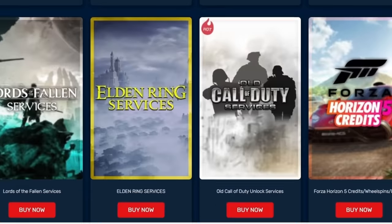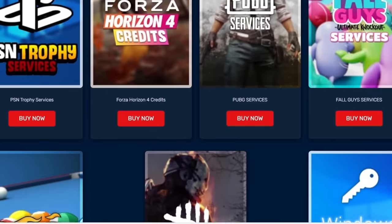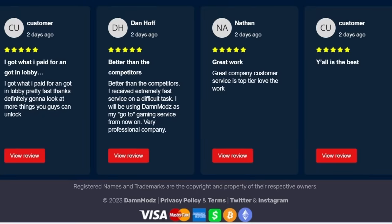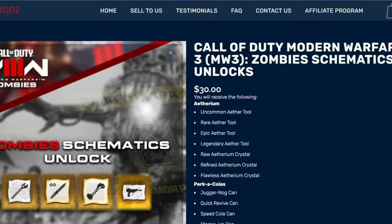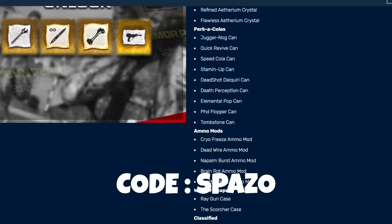Thank you to Mods for sponsoring this video. They are an awesome Call of Duty service company — basically they go in and unlock stuff for you, give you the Borealis and Interstellar camo, and you can play in lobbies to complete hard challenges. They're trusted by thousands of customers with very good Trustpilot reviews. Check them out — link is in the description, and use code SPEZO to save up to a hundred dollars off your order.